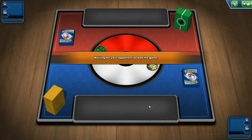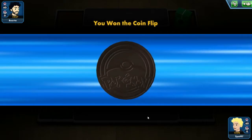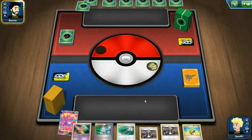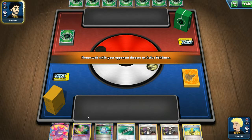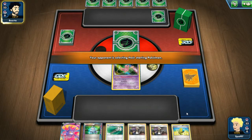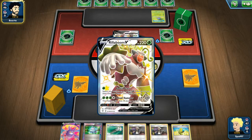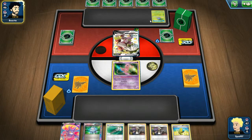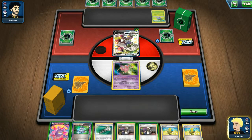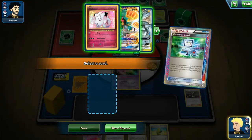On to game two - we won the coin flip, and we do want to go second. It is not very difficult to get a turn one attack off with Pikarom, whether it's the Full Blitz or Paralyzing Bolt on Vikavolt, so we want to make sure that we have every opportunity to do that with a supporter, with Crobat, with Dedene. This is an okay opening hand - they attach and pass. We have the Computer Search to get a Pokemon, so we'll discard one of the two Oddishes plus a Field Blower.